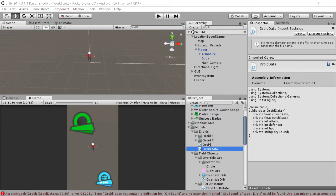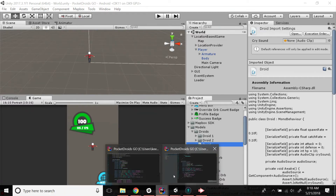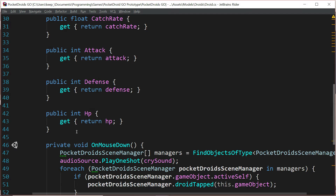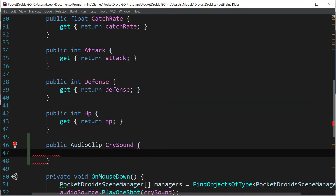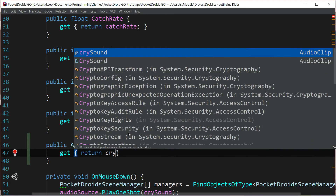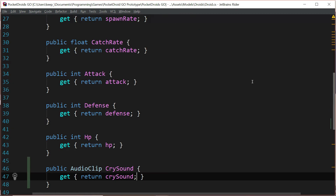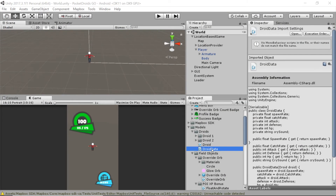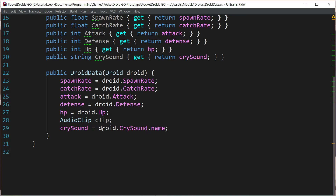Real quick, we'll handle that with the Droid class. Double click on the Droid script under Models/Droids. We're just going to go make a getter for the cry sound: public AudioClip CrySound, with a capital C, get return crySound. Perfect. I'm going to leave those alone for now — I'm not going to waste your time cleaning them up. So let's head back to Unity and double click on the DroidData class to reopen that in my IDE and just make sure that error went away — which it did. Perfect.